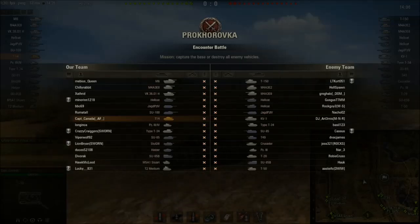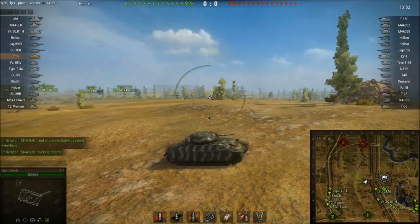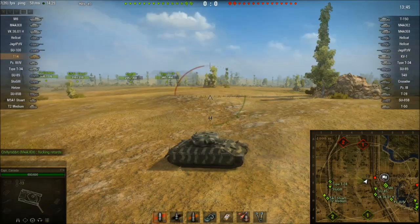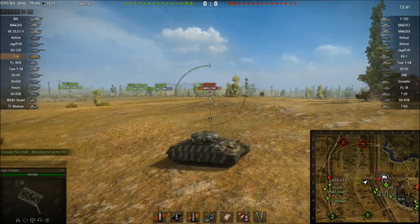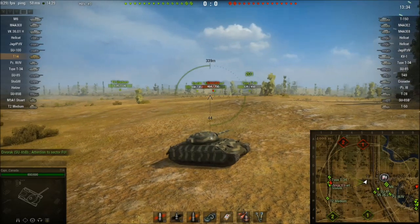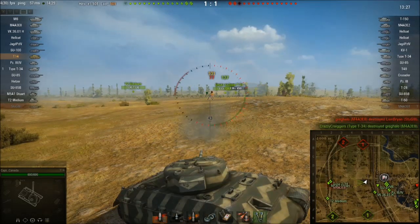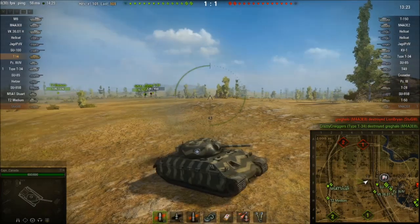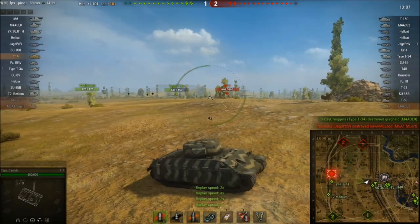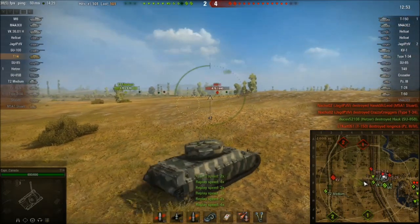This is Prokhorovka Encounter Battle. Our EZ-8 is going nuts on a T2 medium that got brought into this game and he thinks we're going to lose. I spot a T50 but his tracks absorb the shot. There seems to be more action on the other flank so I turn my gun over to the EZ-8 making a hero run, put a round at him and then they finish him off. Not much going on there so I decide to move back to the other flank — I'll speed this up since it takes a while for the T14 to get anywhere.